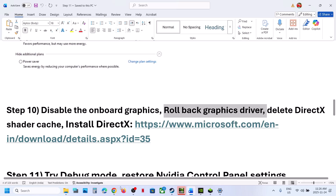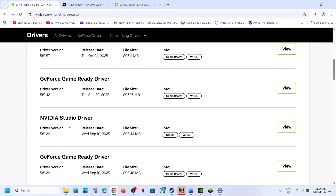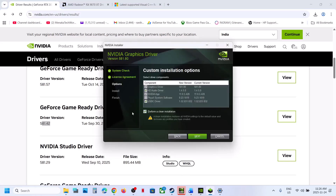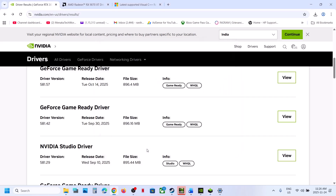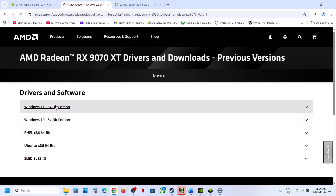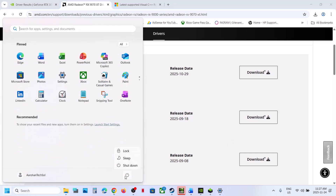The next step is to roll back the graphics card driver. If the latest GeForce Game Ready Driver is not working, select your graphics card and operating system on the NVIDIA website, scroll down, and click View More Versions to install an older driver. Download it and during installation, put a check on Perform a Clean Installation, click Next, and restart your computer. Similarly, AMD card users can go to the AMD website, select your card, click Previous Versions, select an older driver, download, install, and restart.